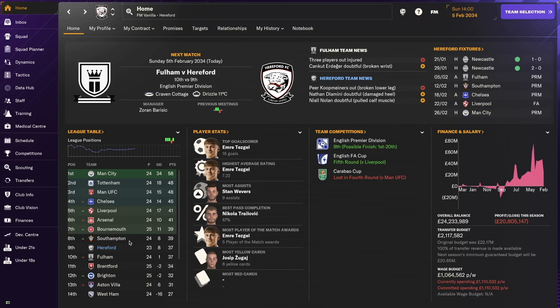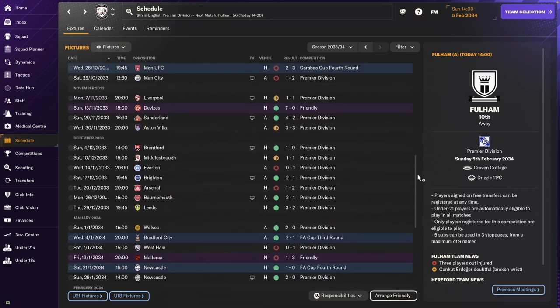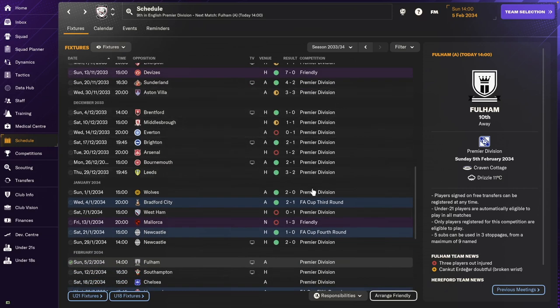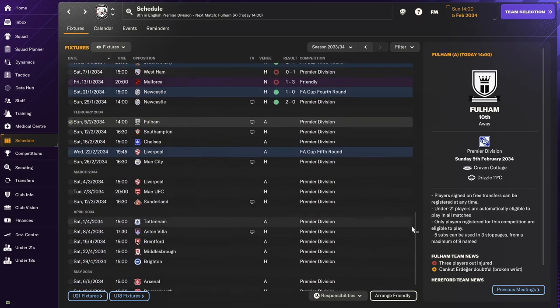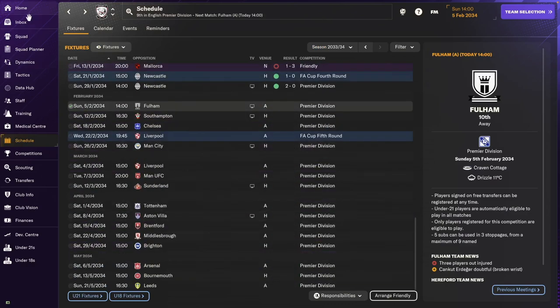Even if we just do better than 12th — that was what we finished on last season — we'll try and do that. As far as how it's gone, we had a pretty good start, then we had a dip, and more recently this is what the form has been. We reached the fifth round of the FA Cup. We've already been kicked out of the Carabao Cup — we lost 3-2 to Manchester United in the fourth round. We're still in the FA Cup but Liverpool is going to be a tough one.